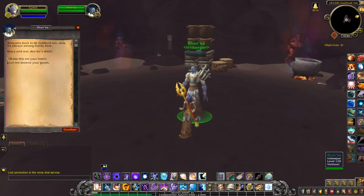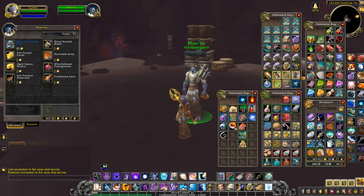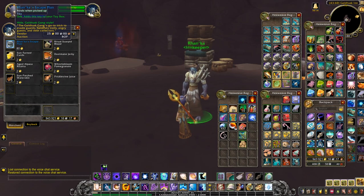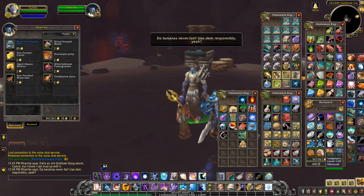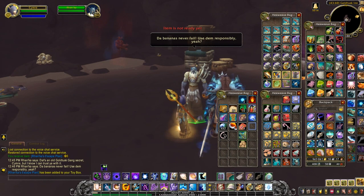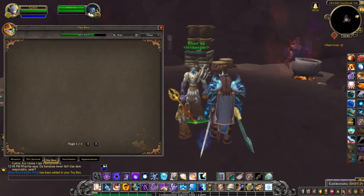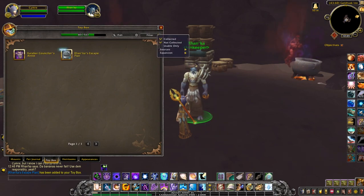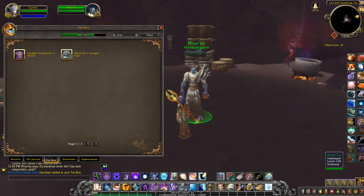Once you've done that, you can click on his little window and the toy is just the first item there. Let's learn it and throw that onto my action bar so we can try it out.